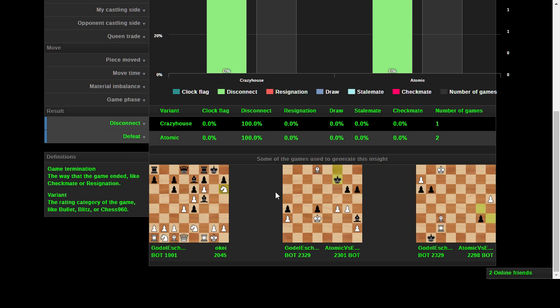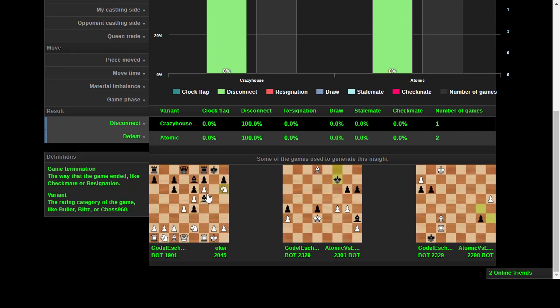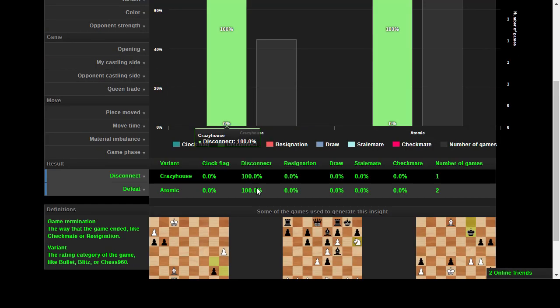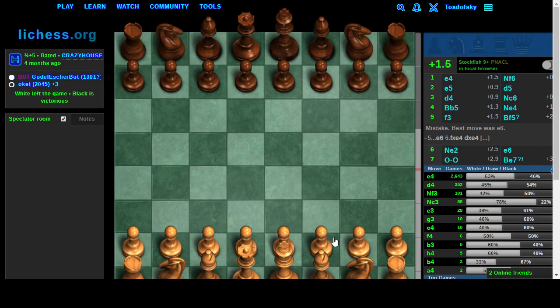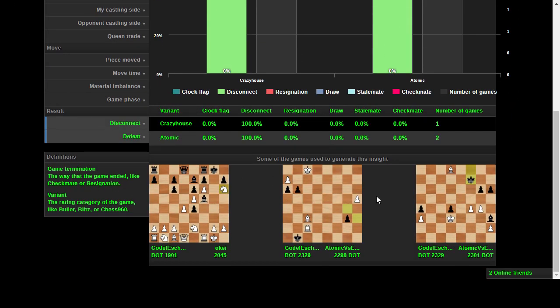Here's one disconnect game with a mate in one. I don't see any pattern as to why the engine would disconnect - this one was decided by disconnection, black left the game, played three months ago. Maybe these were all played three months ago - could that have been it? There must have been something going on that was messing with these statistics around that time.